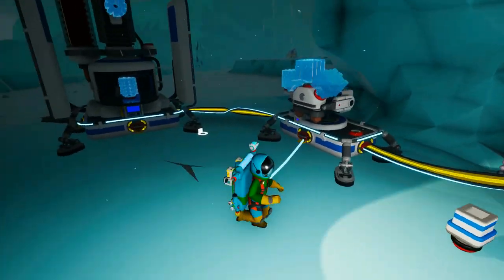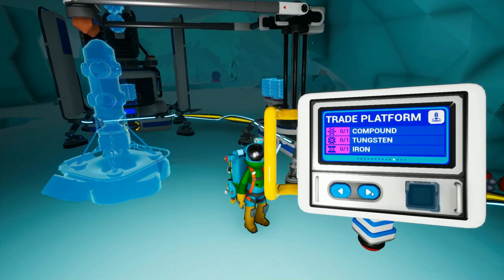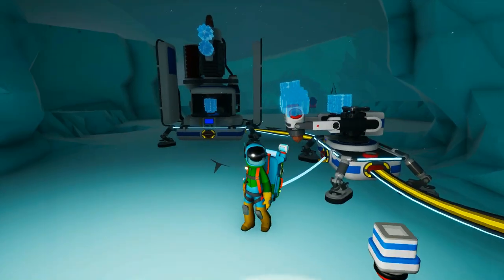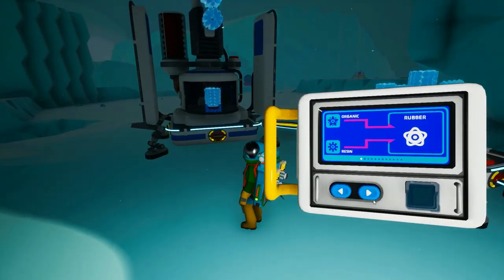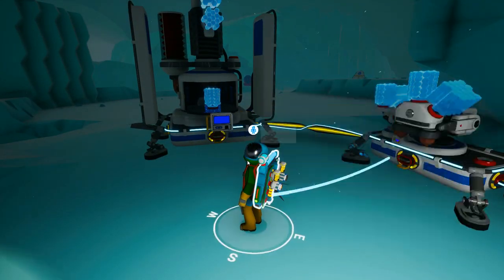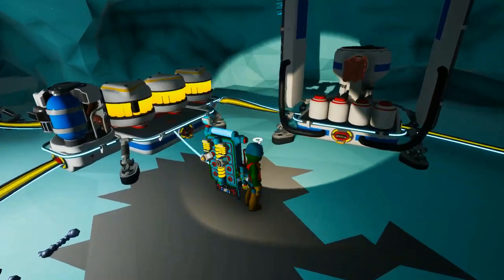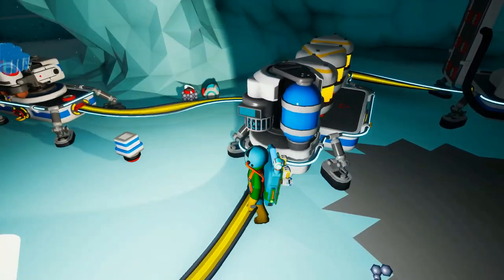In order to make the atmosphere condenser we need iron, glass, and plastic. The plastic is going to be made with carbon and compound, which should be fairly easy.